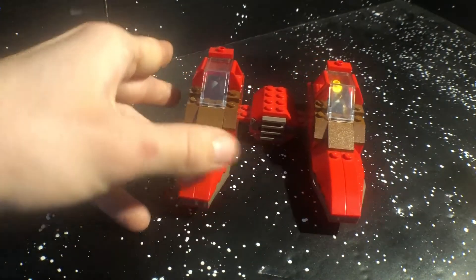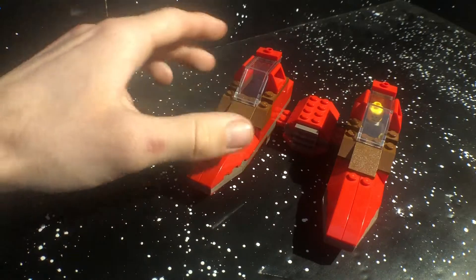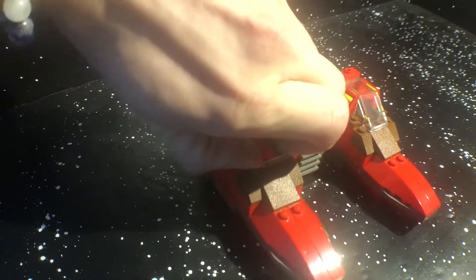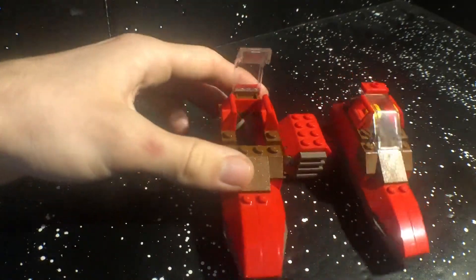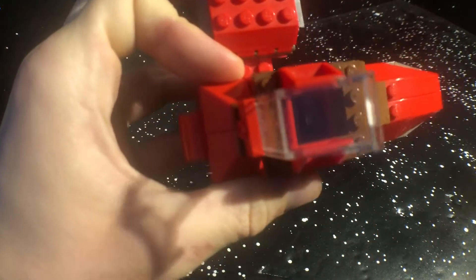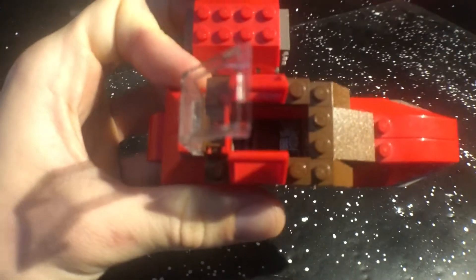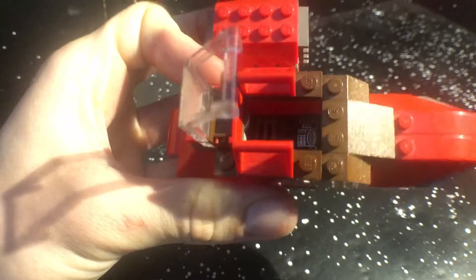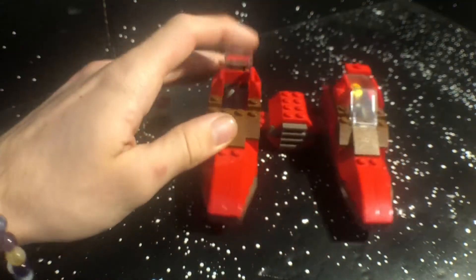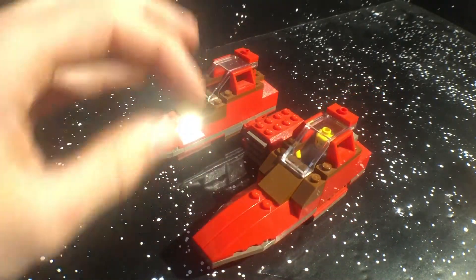The LEGO Star Wars UCS set is the only other way you can get a new, updated Cloud Car unless you want to build your own MOC. Here we are with a look at the 2000 version with a lot of nice red-brown pieces, and you can open up this side here to fit in a figure and have them control. See that control panel down there? It's kind of reflective. Nice two-by-one studded area for them to sit in.